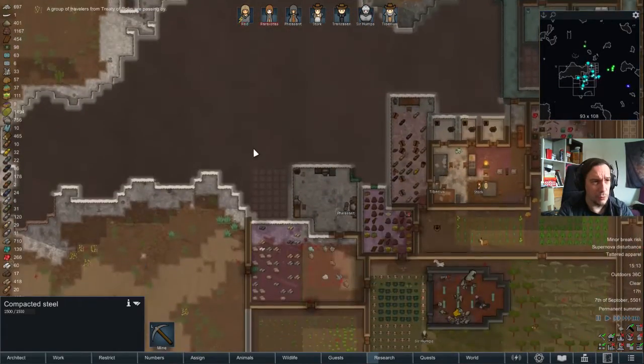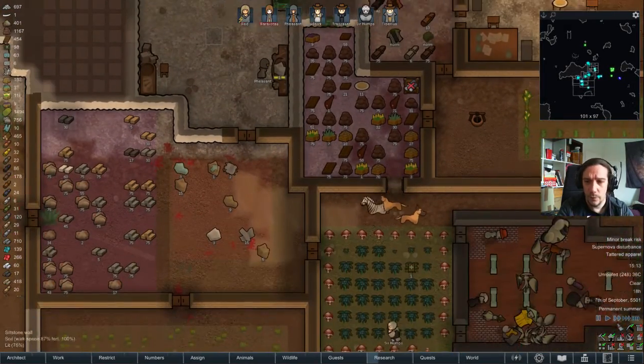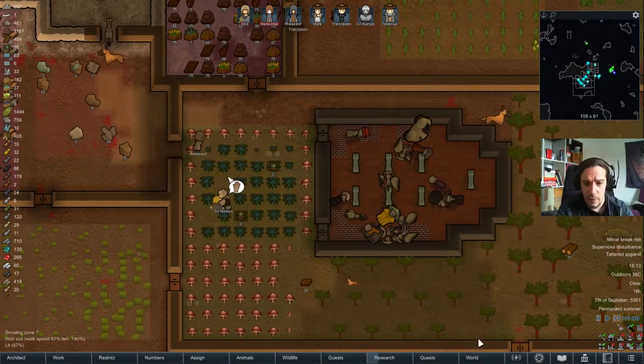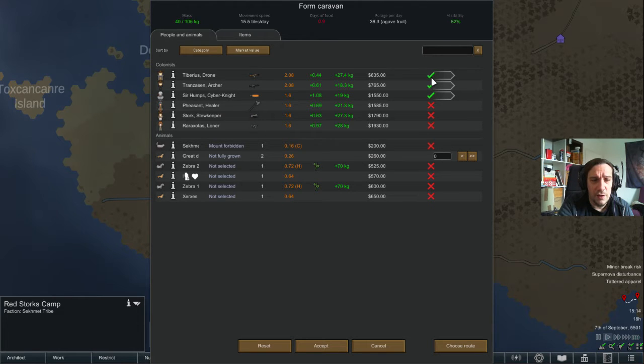There's still so much steel on my map — it's crazy. I wanna check out this item stash. There are five alpacas, but there's a possible unknown threat. We're gonna pick up Humps — he's gonna lead the pack. And I'm gonna bring Transazen and Tiberius. This is enough for five alpacas. I'd rather bring Rorosodus as well, so that's four people.